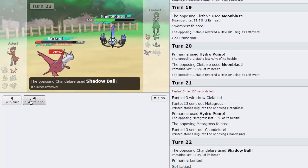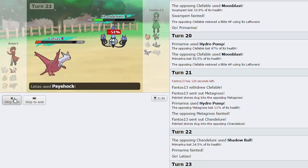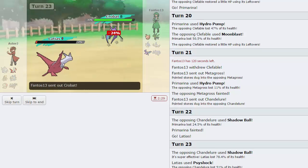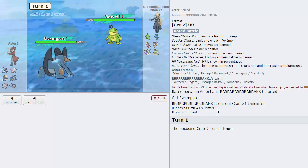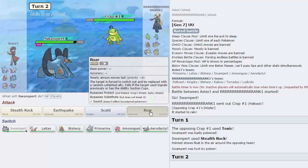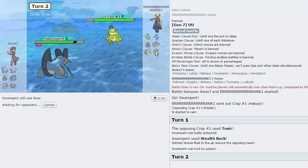His Chandelure is Scarfed. We Psyshock it and we go down to whatever his next attack is, because he has two mons faster and another mon that doesn't die and kills me off with Moonblast — I can't even recover in its face. I'm going to forfeit this one. He just goes for a Toxic actually. I'm going to Roar here expecting his Ludicolo.